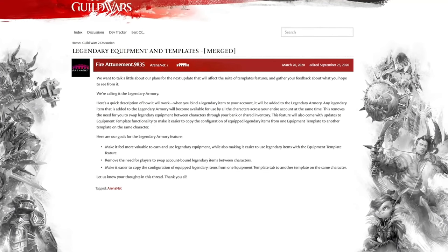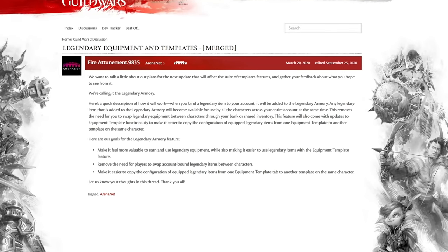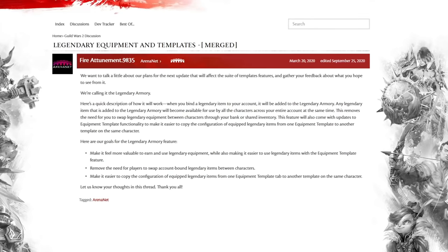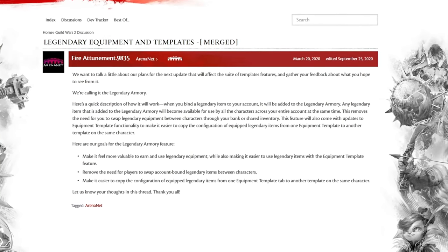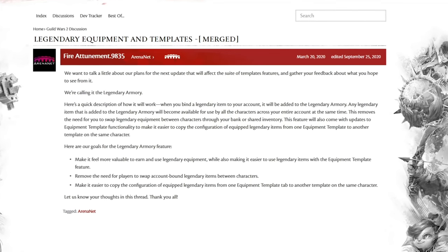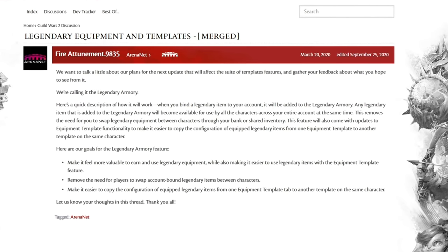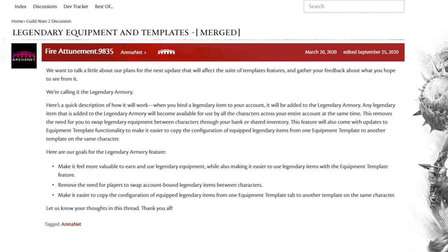Additionally, with the announcement of the legendary armory in development, getting a legendary ring, amulet, or accessory or back item will be great, because it will affect all of your characters regardless of what armor or weapon types they use. To be clear, getting a legendary medium armor helmet for your engineer would still be awesome, but that's not going to help your necromancer who wears light armor, where the trinkets affect all characters because they all use them.